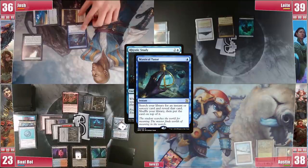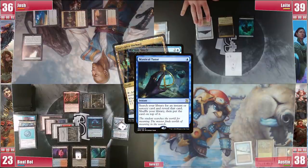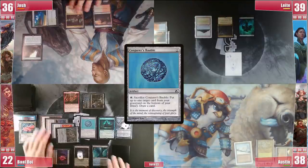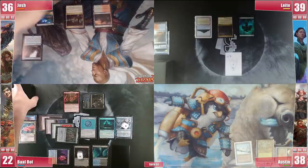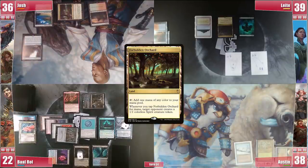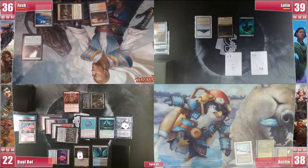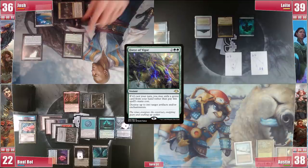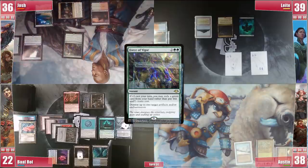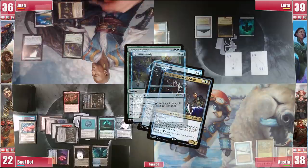Josh responds with a Mystical Tutor, giving the Spirit to Leite. He gets a Force of Vigor to the top. Baal then casts the Bauble and passes the turn. Josh draws the Force, taps the Orchard giving Leite a Spirit hoping he'd kill Narset, and passes the turn. On Leite's upkeep Josh fires the Force of Vigor pitching Eldritch Evolution — which was his plan to win turn 3 — and targets Rhystic Study and Silas, paying 1 for the Study.